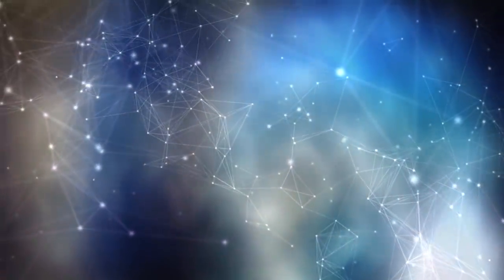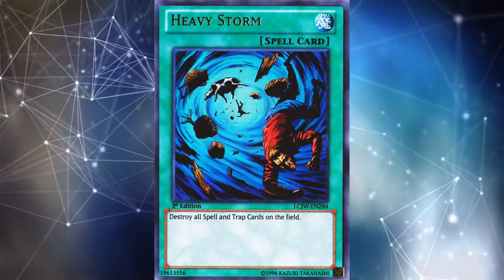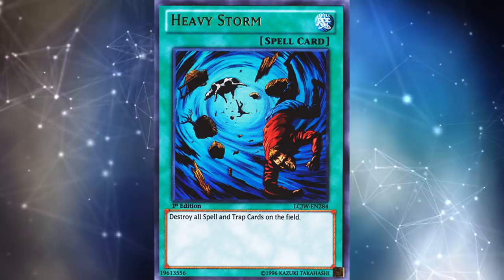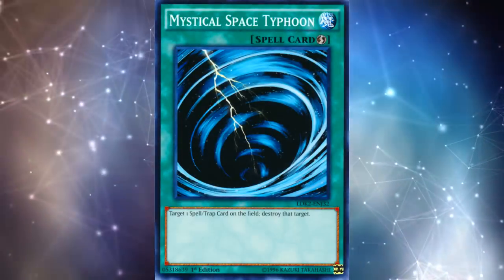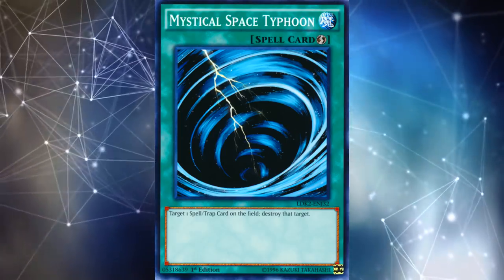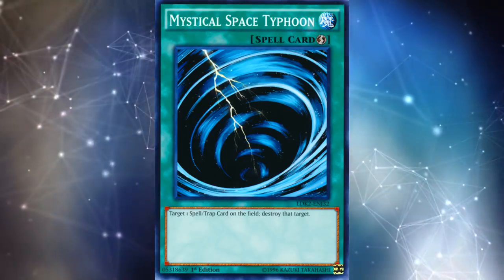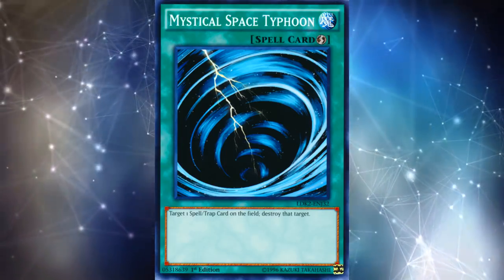The first reason trap cards aren't seeing as much play anymore is there's a critical mass of backrow destruction that we simply didn't have back in the day. Back in the day we had cards like Heavy Storm, Mystical Space Typhoon, and even Harpy's Featherduster, but for most of Yu-Gi-Oh's history there hasn't been that many things that generically kill backrow. MST was by far the most popular, but Konami kept giving us more and more backrow destruction, and we've now reached a critical mass — I think it happened with Red Reboot.